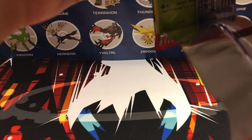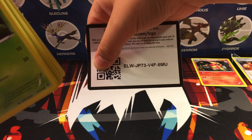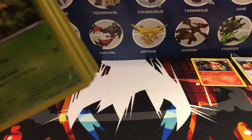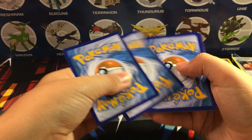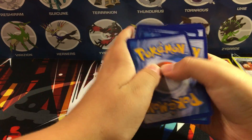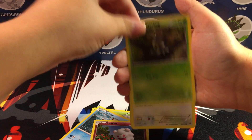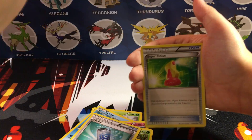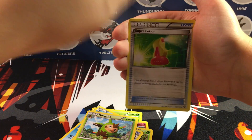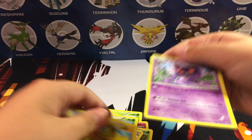Let's start off with the XY Base pack. Hoping to pull a full art — there's also full art Xerneas, any of them. Here is a code — you can take that. Doing the pack trick: one, two, three, two. Our first card is a Pansage, a Staryu, Swirlix, Scatterbug, Doduo, Soda Pop, Quilladin, Super Potion, Kirlia, Pikachu, and an Arbok regular rare.